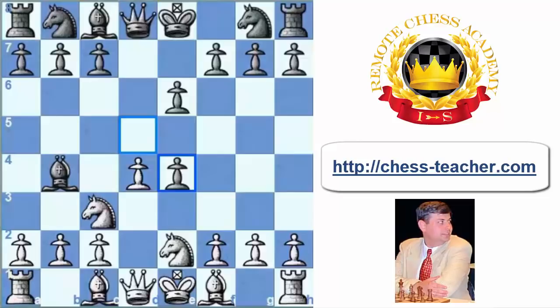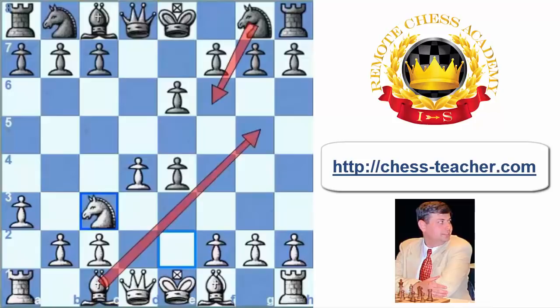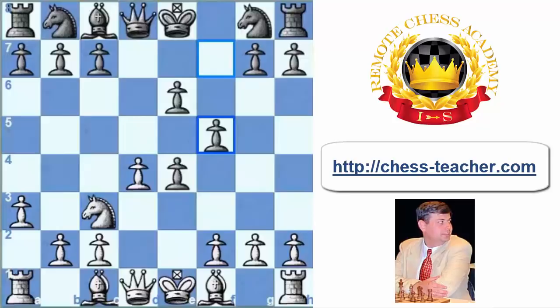Nimzowich decided to go for the gambit line. After a3, he captured on c3, Nxc3, and decided to protect the pawn after f5. The problem is that in case of playing Nf6, white can always go with Bg5, and black can hardly protect the pawn on e4, after which white gets a slight but quite significant advantage in space. So f5 is the most principled and most interesting continuation — that is the main point of the gambit.